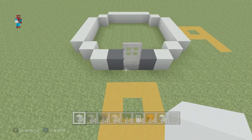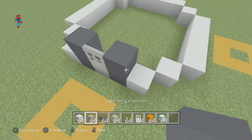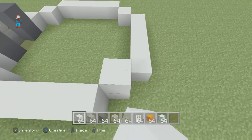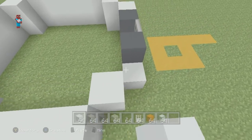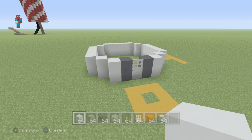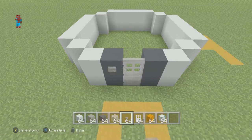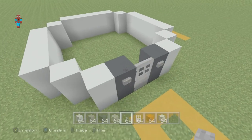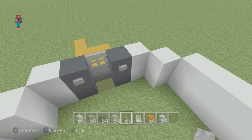Take that shape and place an additional block on top of every single block that you've placed — white concrete where you previously placed white concrete, and the two gray concretes where you previously placed gray concretes. You might also want to add buttons next to the door on both the outside and the inside, so that will allow us to not only enter the house itself but also leave as well.